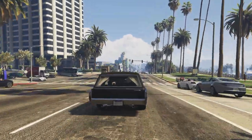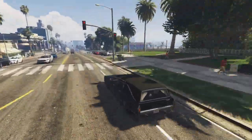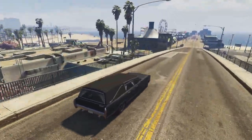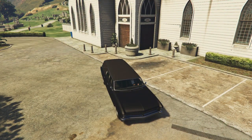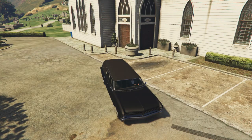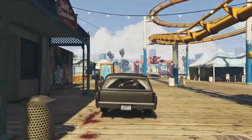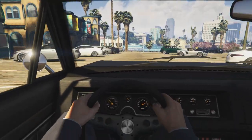Starting off with the Albany Lurcher — this car actually has a secret feature which you may not know about. When you first purchase this car, it will have an organ horn as standard. What's really cool is that every time you press the horn, it will make a different sound. As a result, you can make some pretty cool songs with this. The Lurcher has an organ horn as standard and every time you press the horn, a different sound can be heard — a very cool feature that Rockstar didn't really publicize when this update was first released.